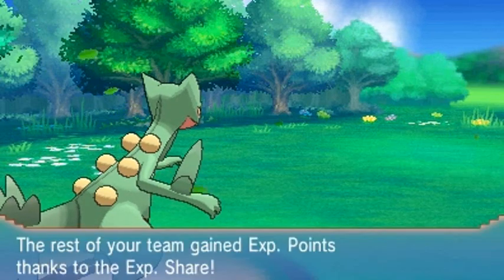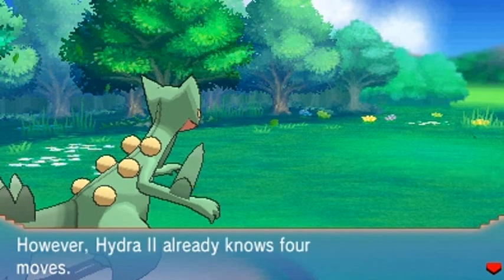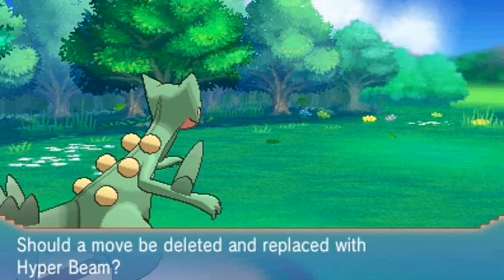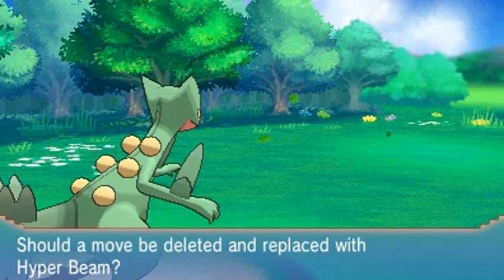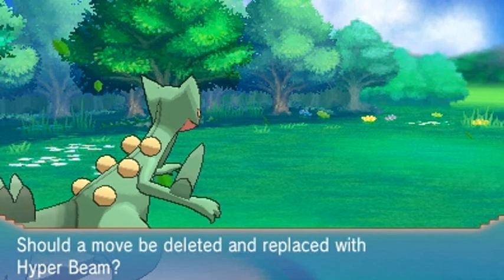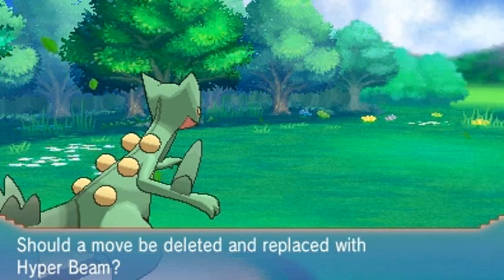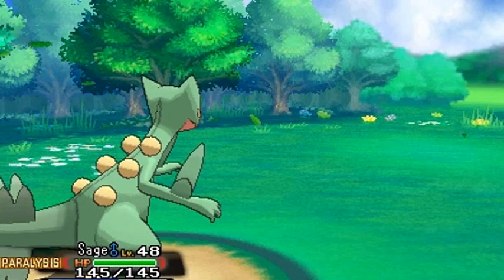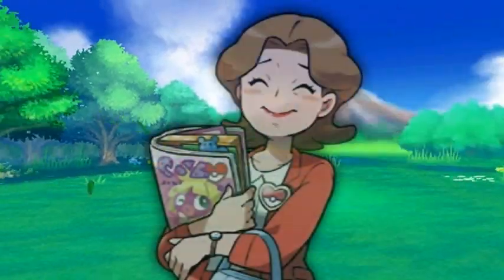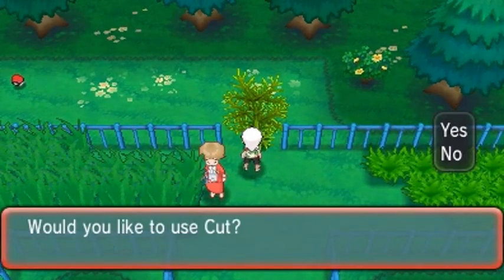Pikachu is getting defeated — look at that, Static paralysis on us! Geez. Everybody's getting levels and welcome to the level 50 club — Hydra Number Two is the first of our Pokemon to reach it. I don't need Hyper Beam right now, and I do have different Hydras so I'll teach the other ones Hyper Beam with different move sets. We defeated Vanessa — we are very mean right now.